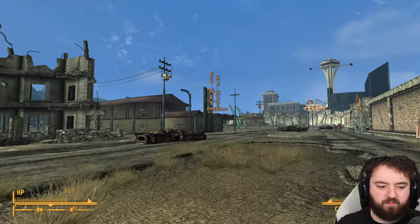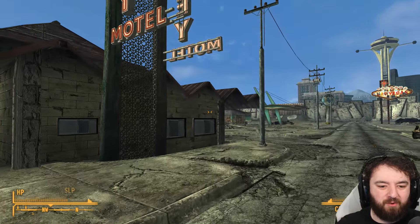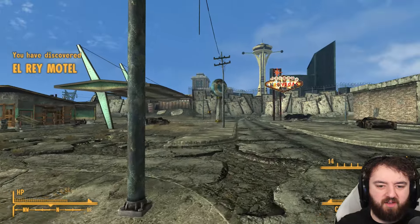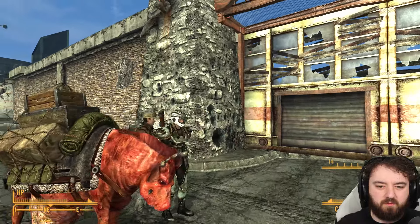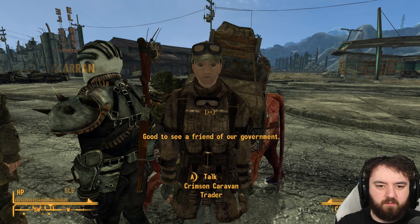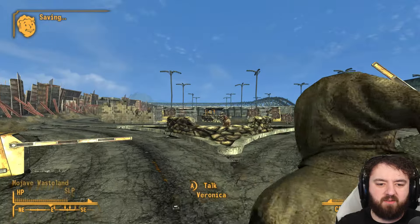El Rey Motel. Oh, The Thorn — that's another place we'll be visiting. It's going to be a good time. El Rey Motel. McCarran... then we go to Camp McCarran and see what we can find.